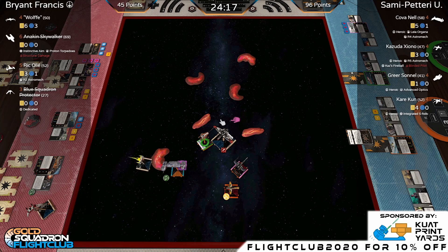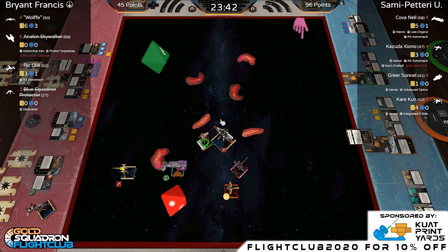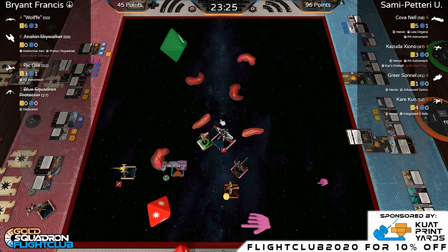Kaz fires into Wolf for one hit. Wolf fires back at Kara — hit, crit — she only has two health left. Heroic triggers. Kova fires at Rick, spending a focus — two hits and a crit — Rick takes one damage. Kara fires back at Rick but with all his token stack he shrugs it off. Score is tightening. Wolf takes a High Breach crit and is now down to two health — described as 'a dead Wolfie very soon.'